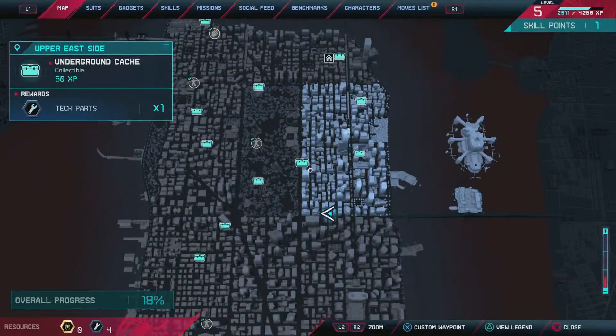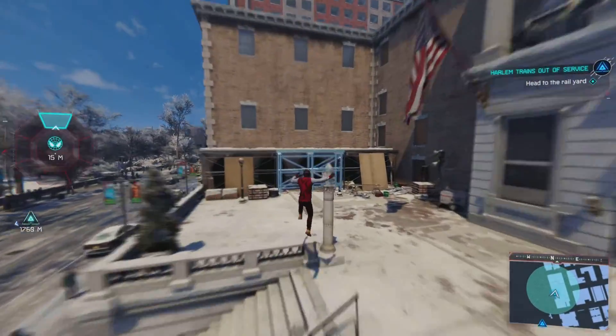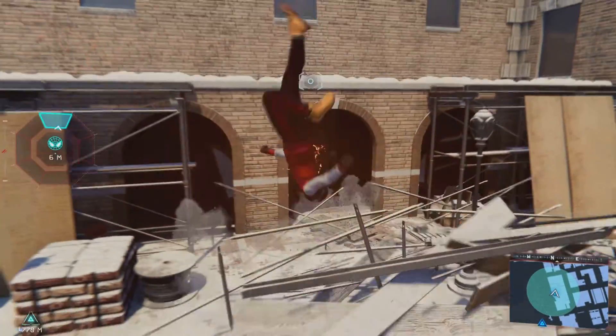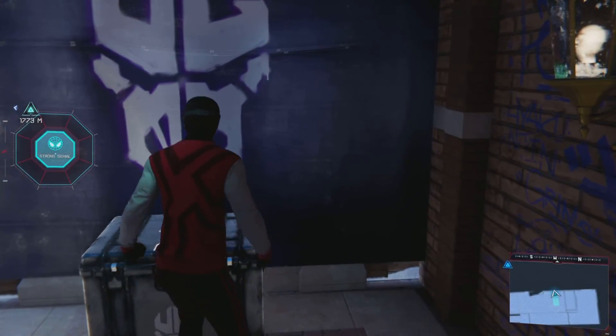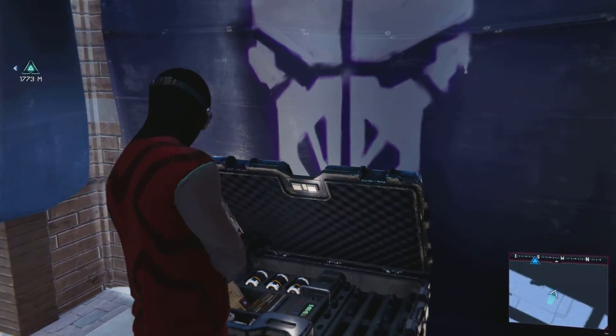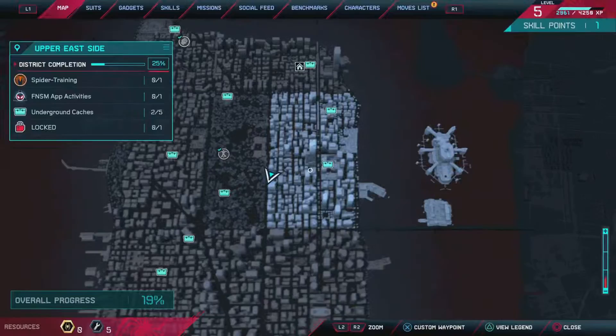Go ahead and move on to the next one over on the edge of Central Park. You're going to want to pull down this construction railing thingy — I don't even know what it's called, if I'm being 100% honest. Go ahead and turn to the left and you'll see this nifty little painting, and the crate itself giving you a nice tech part gadget.